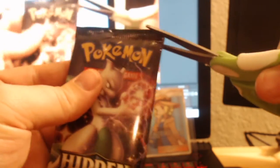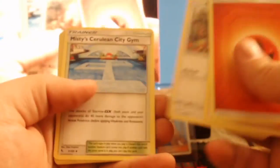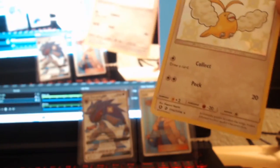Go ahead and throw Zoroark in a sleeve obviously, cause it's a full art. Pack number one, pack numero uno. Let's keep going. Pack two: Chansey, Misty, Eevee, Ekans, Charmander, Psyduck, Magikarp. Shiny Swablu - that is what I'm talking about man! The shiny luck is real. Two packs and two good cards - I'm a little stoked.